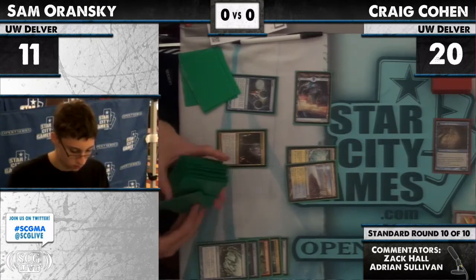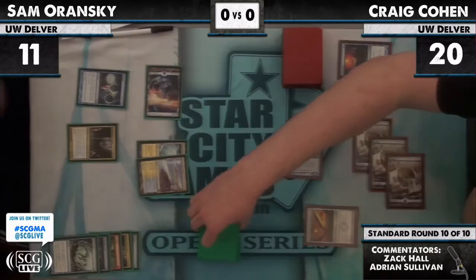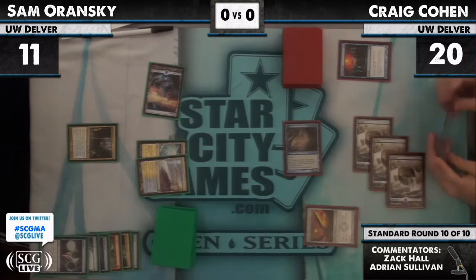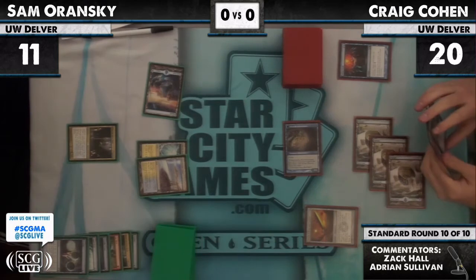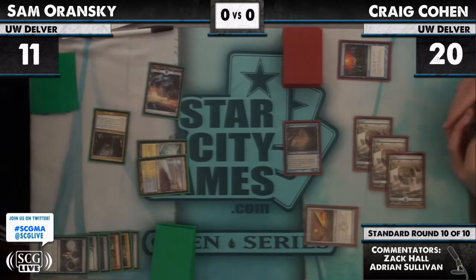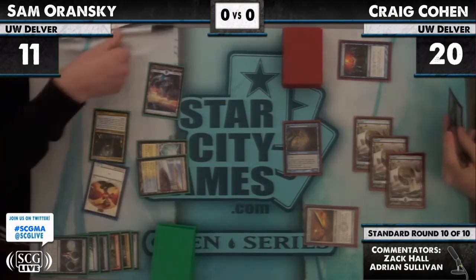I can't imagine Sam shipping those cards unless he's looking for something really particular, like a Vapor Snag or a Snapcaster. He ships — ship, ship, ship — he's looking for something specific. He must be worried about that Delver. I don't think he has a Snag. He's expecting the Sword of Feast and Famine Delver to hit him for five, knocking him to six, putting him one Vapor Snag away from death. If Sam misses — no Snapcaster, no Vapor Snag, no Dismember — Craig's going to have three Draining in for six.